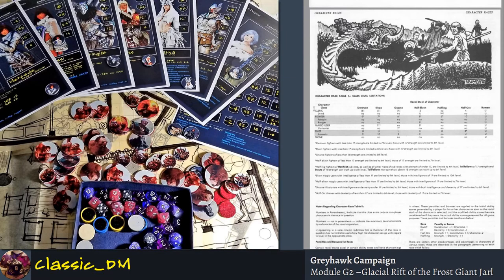You can see right off the bat all the classes in first edition: cleric, druid, fighter, paladin, ranger, magic user, illusionist, thief, assassin, and monk. One thing of very subtle note for these old editions is paying attention to the indentations — this is formatting from a typewriter. The druid is indented from the cleric, the paladin and ranger are indented from the fighter, the illusionist from the magic user, and the assassin from the thief. That's like saying a specialized subclass, which is essentially what they were.